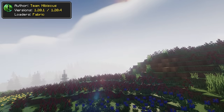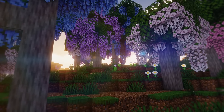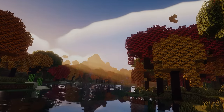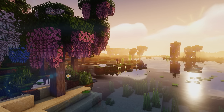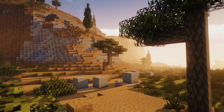A bit similar to Biomes of Plenty, Nature Spirits includes a variety of new colorful and magical biomes in Minecraft. These new biomes are not vanilla friendly, which is exactly why I included it here. The forests and other biomes can have special effects of their own, and will include new blocks too. This is a highly explorative mod as it offers a lot of biomes with even new structures.